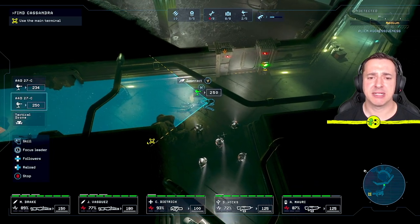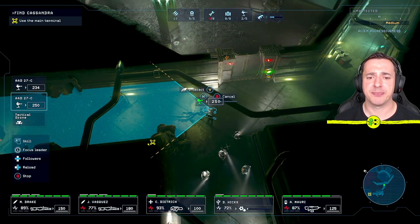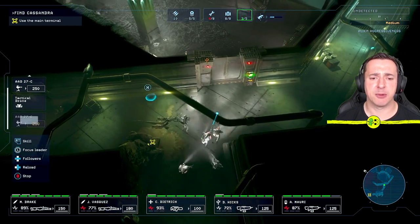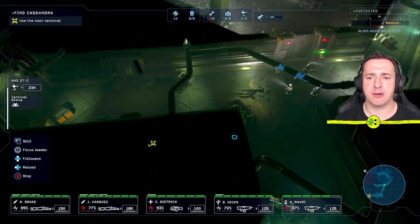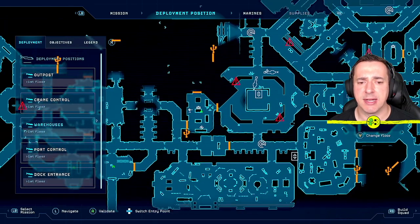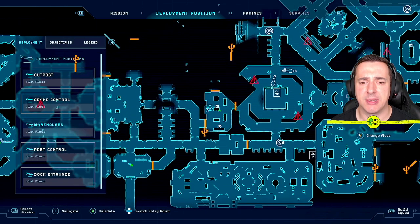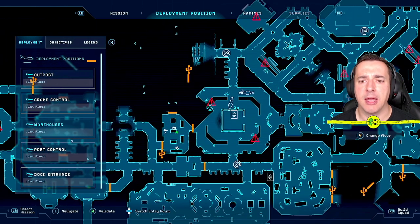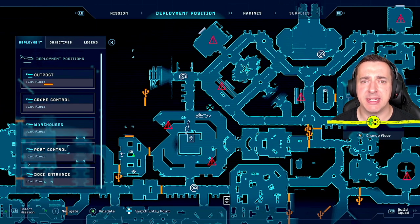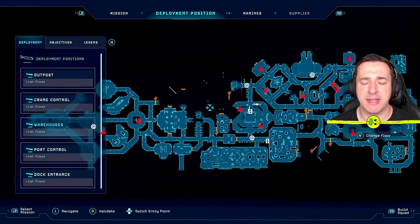You can also pick up the sentry gun — interact again and choose the pick-up option. This takes a moment and your marine is at risk, so you may want to move other marines around your character while you pick it up. On the map: if you find a sentry gun in a room and haven't picked it up, it shows a small sentry gun icon. If one is set up it looks like this, and if it has an X next to it that means it needs repairing. You can leave them on mission.